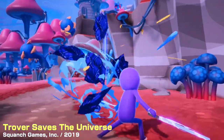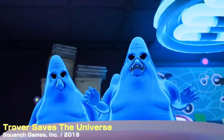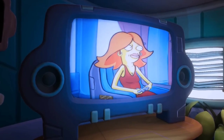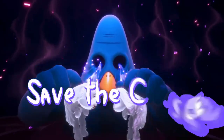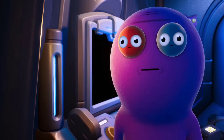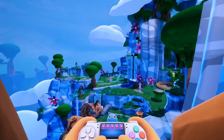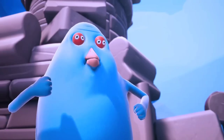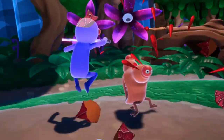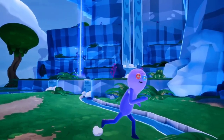Trover Saves the Universe is a hilarious and absurd action platformer from Squanch Games, the studio founded by Rick and Morty co-creator Justin Roiland. The game puts you in the role of a Chairopean, an alien who never leaves their chair, teamed up with Trover, a purple monster with a laser sword and a foul mouth. Together you must stop the evil Glorkon, who has kidnapped your dogs and used them to gain godlike powers. The game is full of outrageous humor, witty dialogue, and bizarre characters, all voiced by Roiland and other talented comedians.